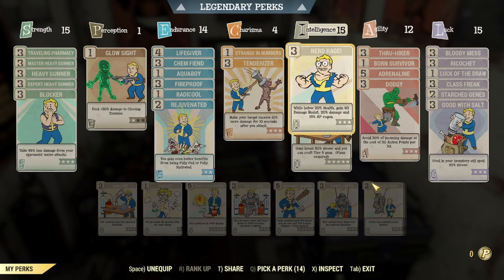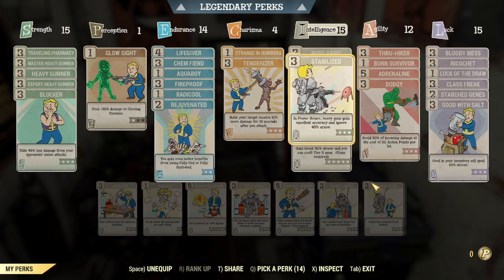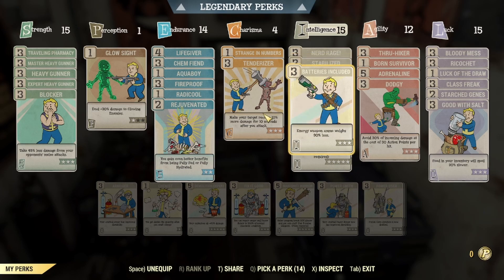Now we're into Intelligence. I have Intelligence at 15, and that's so we can have maxed out Nerd Rage. Since we are a bloodied build, this is going to increase our damage resistance, our damage, and our AP regen. Next we have Stabilized — in Power Armor, heavy guns gain excellent accuracy and ignore 45% armor. Since we are using Power Armor with heavy guns, this is a no-brainer. Next I have Batteries Included — that's going to reduce our energy ammo weight by 90%, and since we are using the Gatling Plasma, which is an energy weapon, we're going to be reducing the weight of all of our plasma cores.